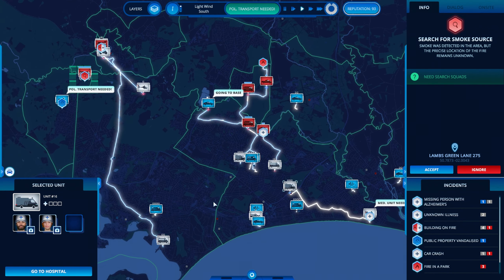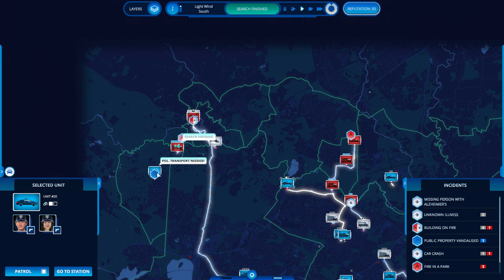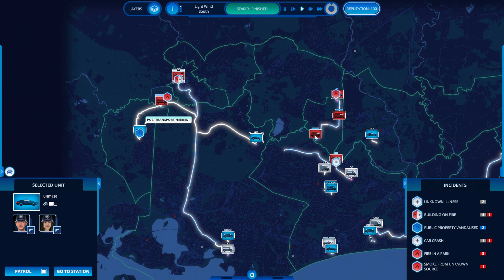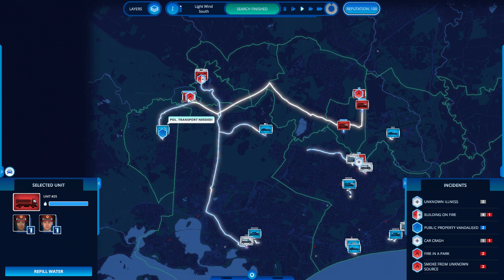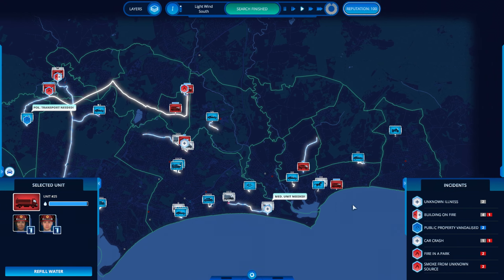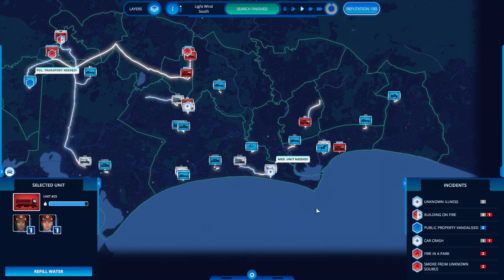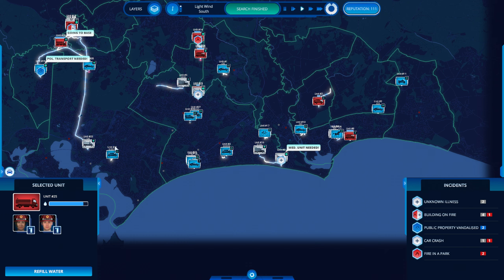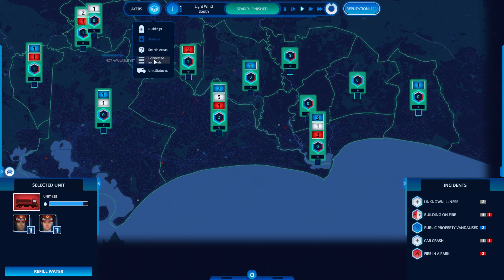There's so much stuff going on and I'm not successfully dealing with any of it. Transport — on my way. Come on, copy. Thank you, sir. Awaiting orders. Going, receiving, on my way. We found the fire — that's being dealt with. The scrolling needs to be about twice as fast. Oh, that's interesting — connected incidents, search areas.